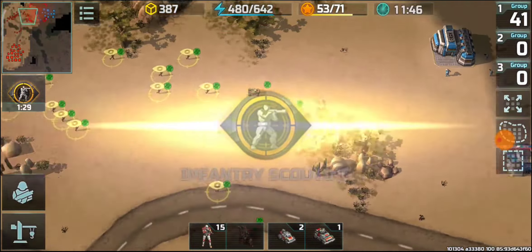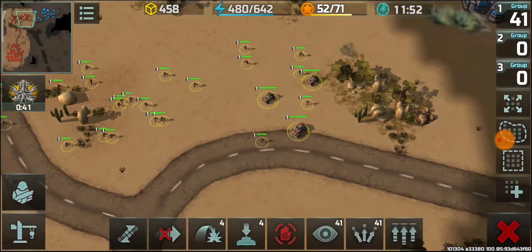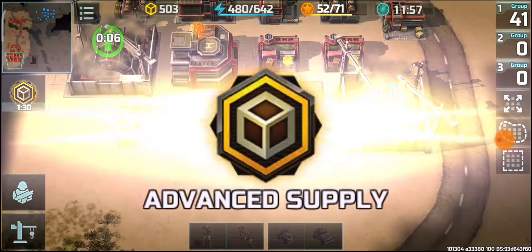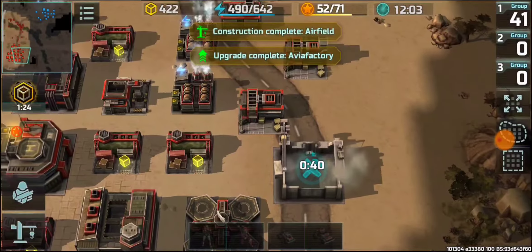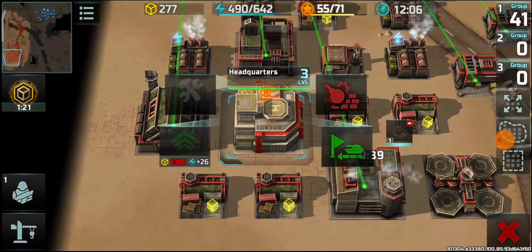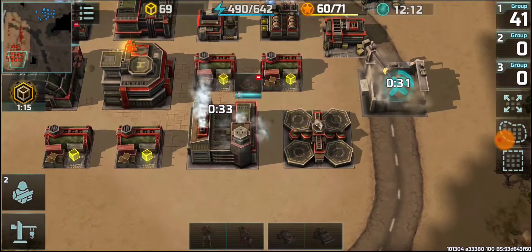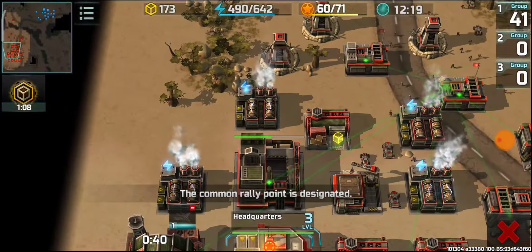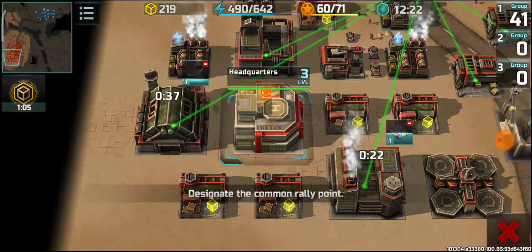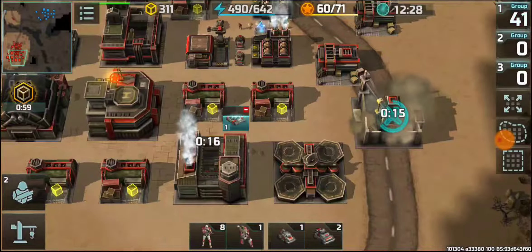Since there is only one bunker I was intending to attack, but this area is also well guarded so I'm retreating again. Then going for hawks — he's continuously sending scouts everywhere and those scouts are also costing him resources.